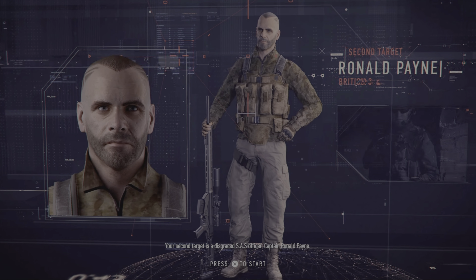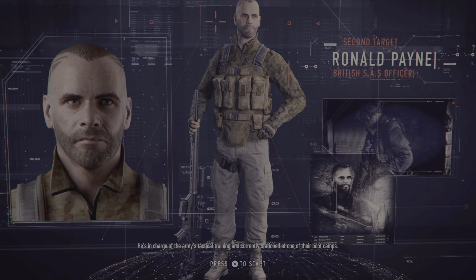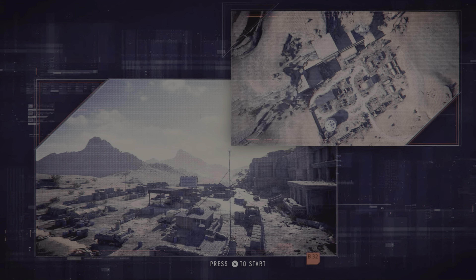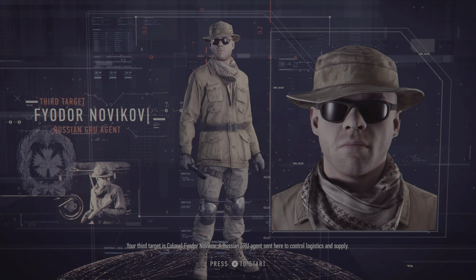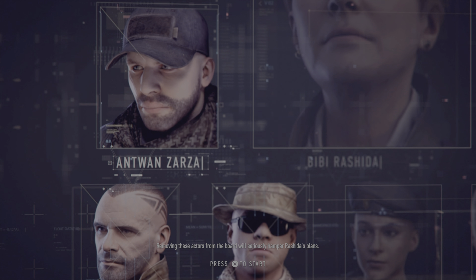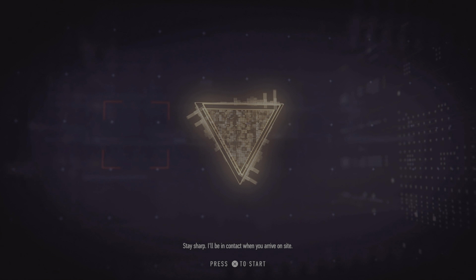Your second target is a disgraced SAS officer, Captain Ronald Payne. He's in charge of the army's tactical training and currently stationed at one of their boot camps. Your third target is Colonel Fyodor Novikov, a Russian GRU agent sent here to control logistics and supply. Removing these actors from the board will seriously hamper Rashida's plans. Stay sharp. I'll be in contact when you arrive on site.